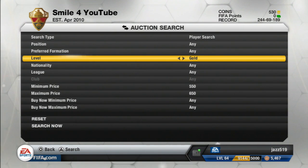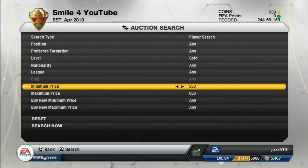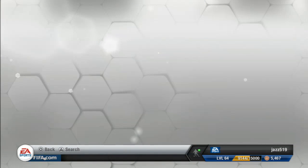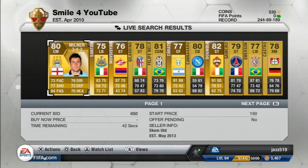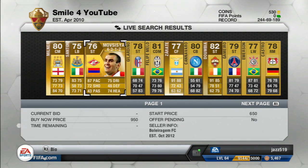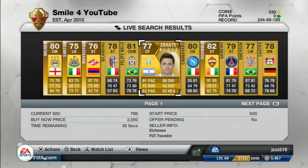All you want to do is enter a gold level search with a minimum price of $5.50 and a maximum price of $6.50, then press search. What you want to look out for is gold rare players that have good stats, such as Milner over here. I wouldn't bid on that because it already has a $6.50 bid. You could bid on this Zerota in a 4-1-2-2 — you'd probably go to about 1.3k, that's an easy profit right there.